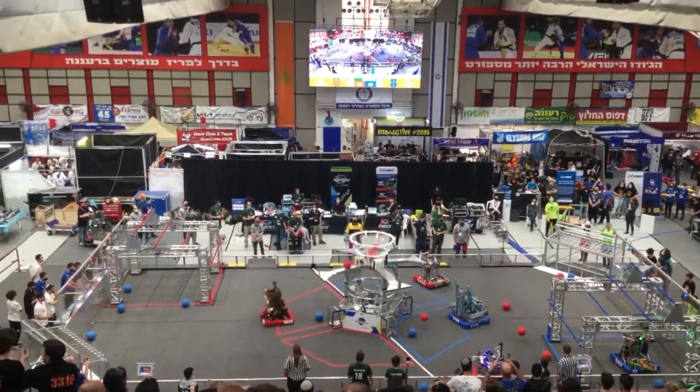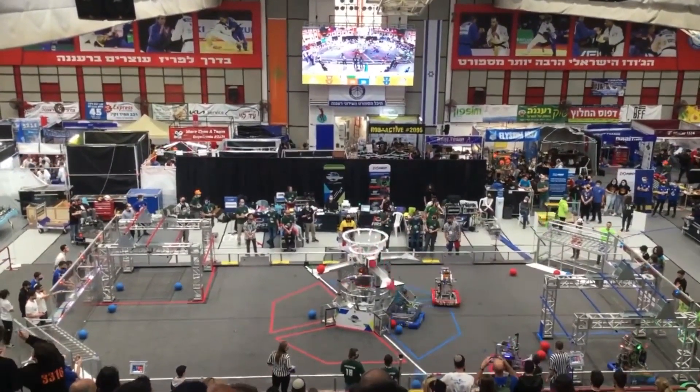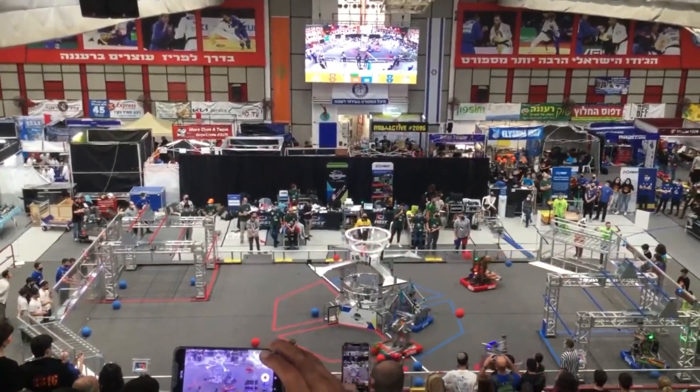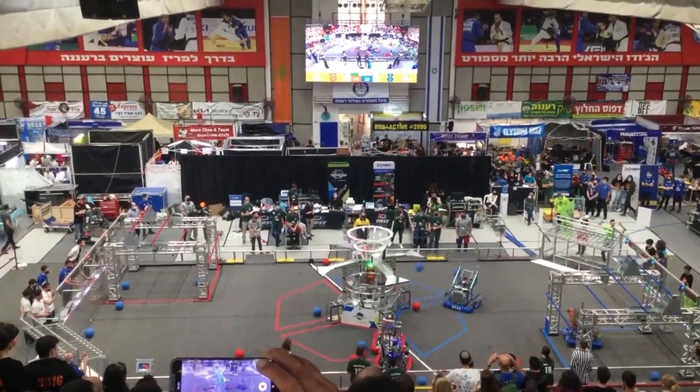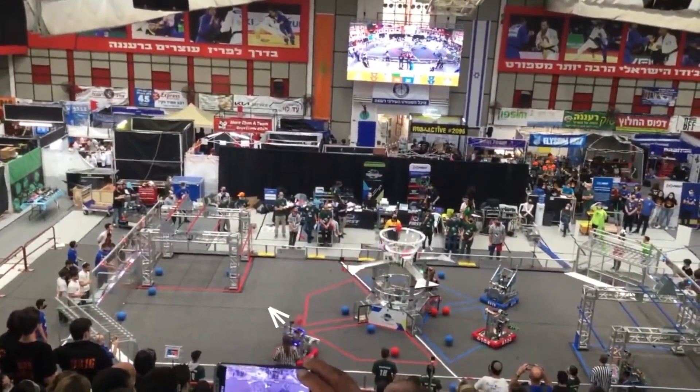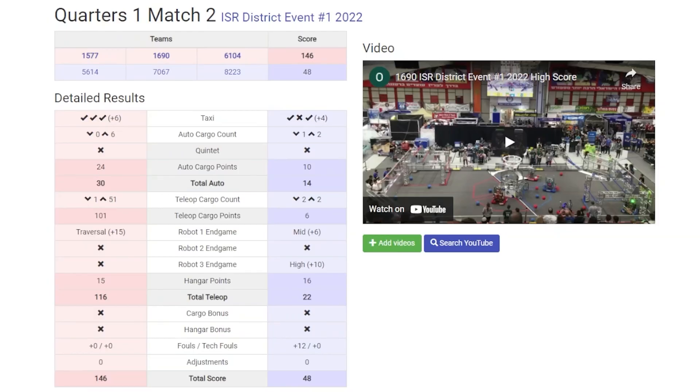This match features 1690 Orbit, 1577 Steampunk, and 6104 Desert Eagles to round out the Red Alliance. On the Blue Alliance, we have 7067 Team Streak, 5614 Team Sycamore, and Team 8223 The Mariners. Out of those teams, 1690 is a pretty notable team this year. They released a reveal video pretty early and everyone was super surprised by how cleanly their robot could intake and shoot almost instantly. And although that definitely helped them in getting the high score of 146 points, it's not purely just their robot — it's more so their strategy of how they are running this match that we're going to look at.